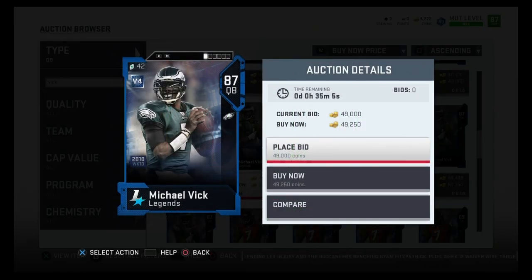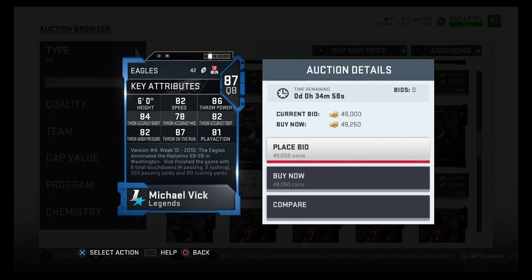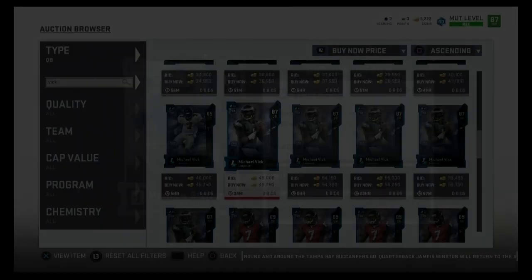For the 50k mobile passer, you've got to go with Mike Vick — one of the best cards ever in Madden. 87 overall for 50,000 coins, with 82 speed, 86 throw power, 84 throw accuracy short, 82 throw under pressure, 87 throw on the run, and 81 play action. With 82 speed, 87 throw on the run, and 86 throw power, he's just a really good card. The only downside is he's left-handed, so you have to get used to that, but definitely recommend him for 50k.